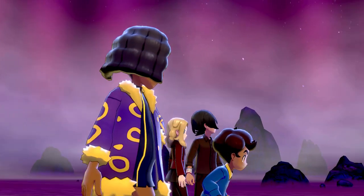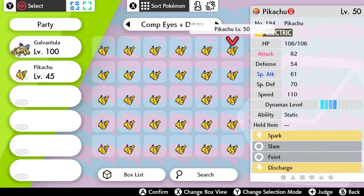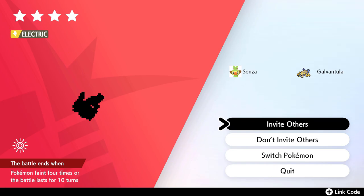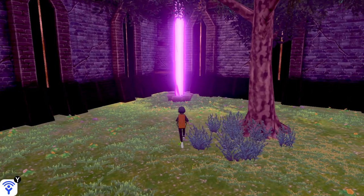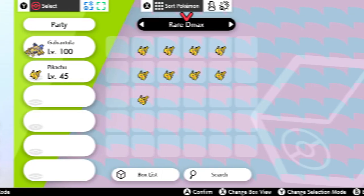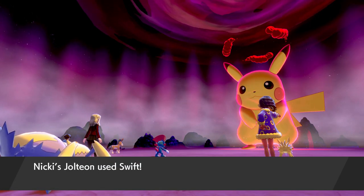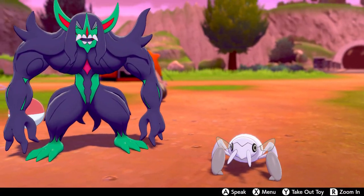The final topic to touch on is Pikachu raids. I caught 31 Dynamax Pikachus in a 4-star normal raid den in hopes that one of them would carry a Light Ball — none of them did. I also tried rare dens that spawned Pikachu, and none of these carried a Light Ball either. To my knowledge, the Light Ball is unobtainable in raid dens, normal or rare.